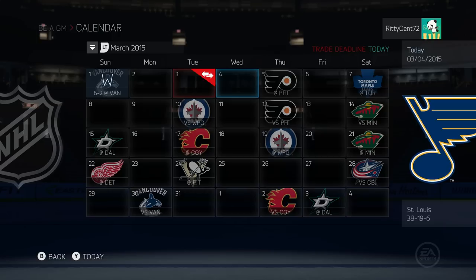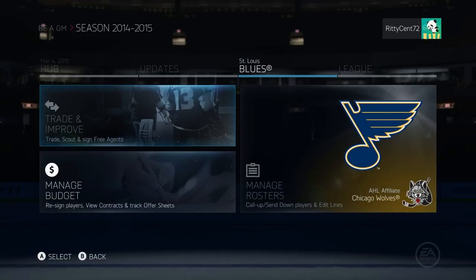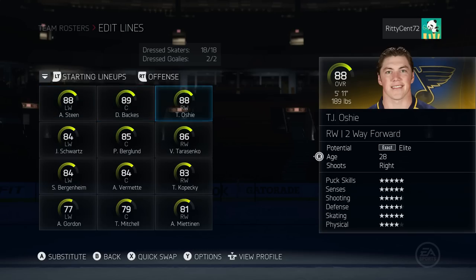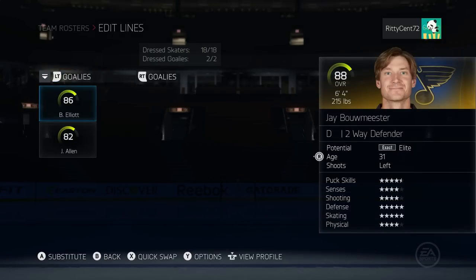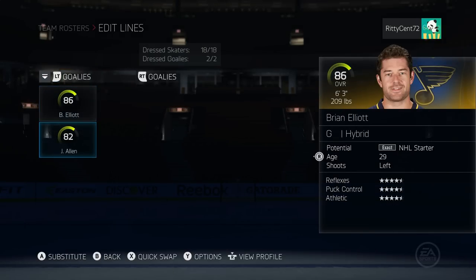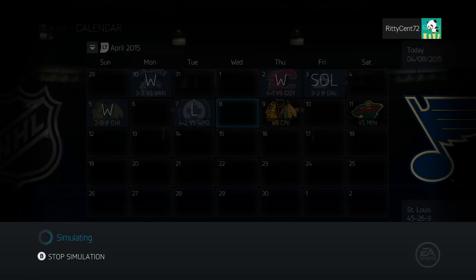We have officially passed the trade deadline, so let's put the lines together one more time. Here is your final St. Louis Blues roster - our third line is looking stellar. Defensively we look good, and in net it's still gonna be Elliott with Allen backing him up. Let's sim the rest of the season - does the post-trade-deadline collapse work even in this game? By the looks of it, kind of - 45 wins with three games to go.